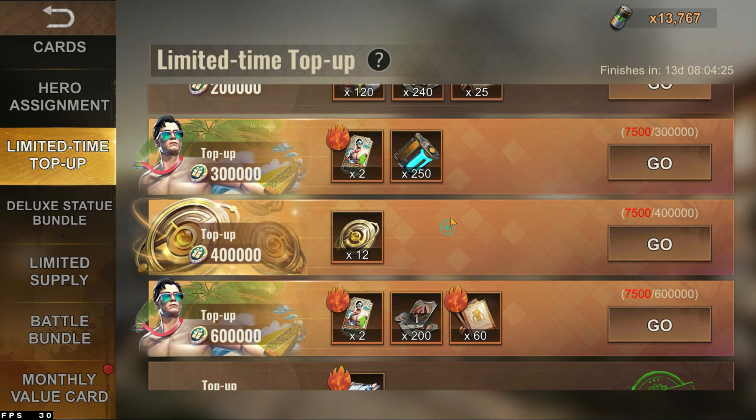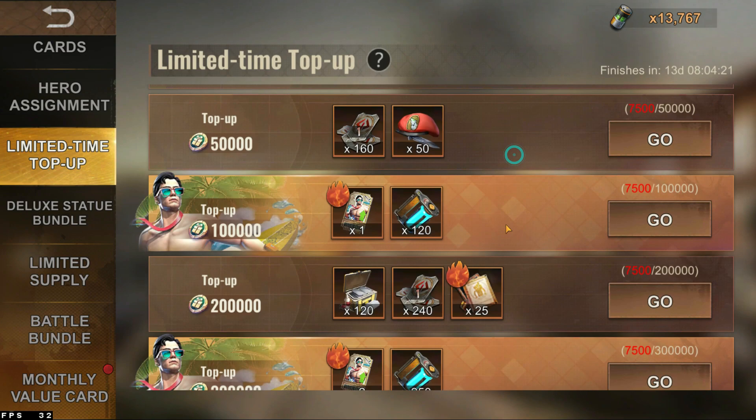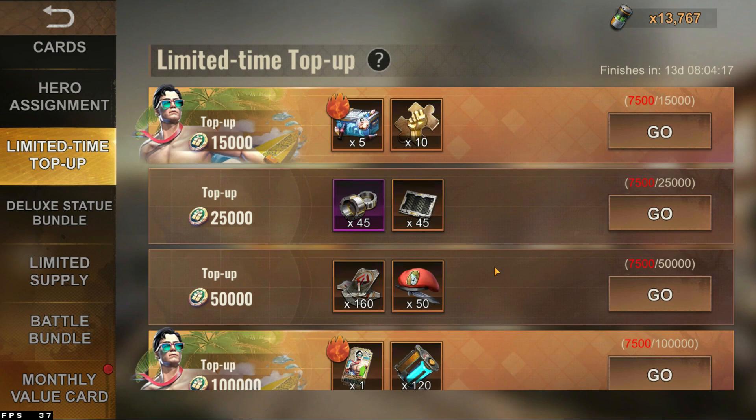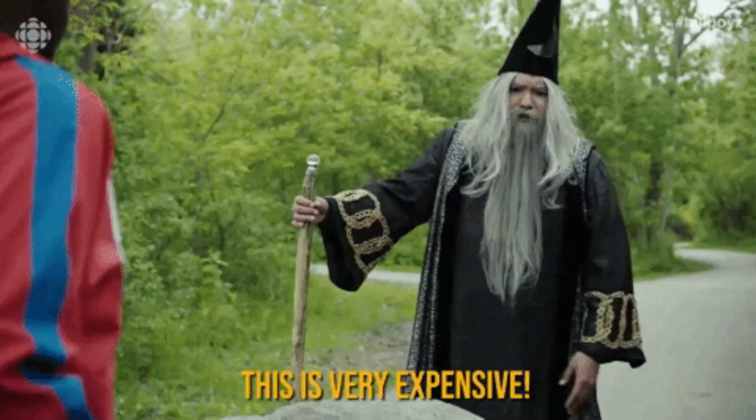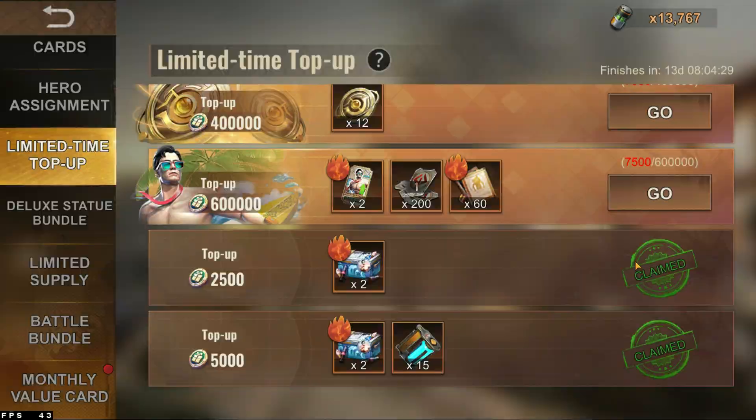Besides the chests and the tickets, you get some general gold frags, some aircraft materials, some badges, some plasma — basically everything you want. Just not for this price. Completing the top-up event will cost you roughly a thousand euros.